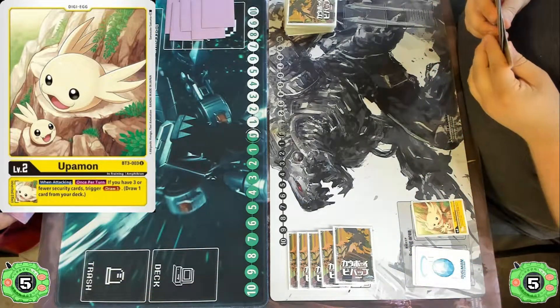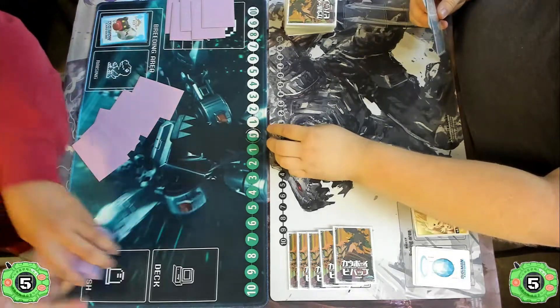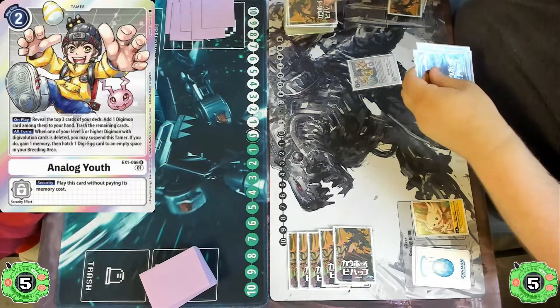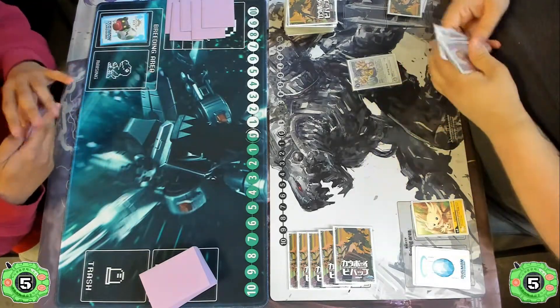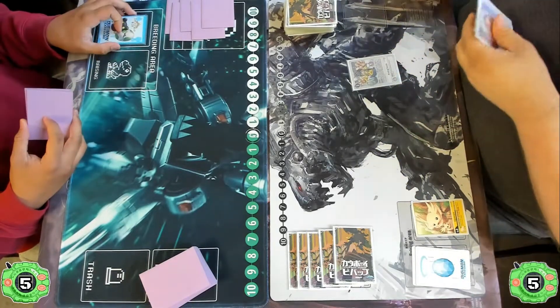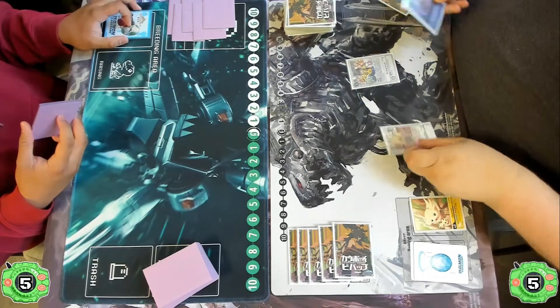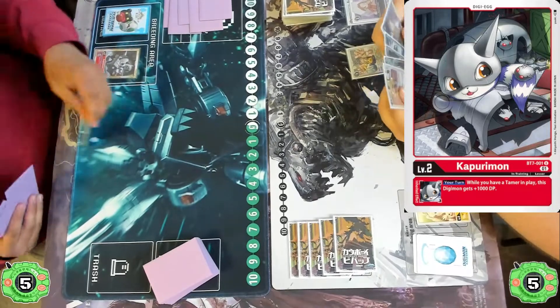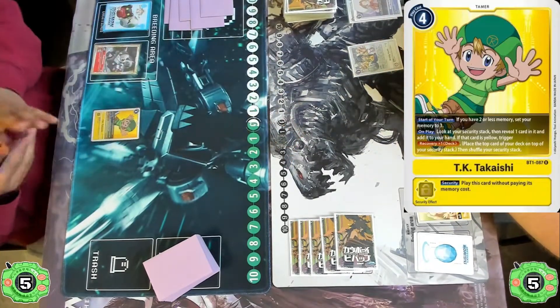The Chirugamon player starts off by hatching an Upamon in the back, and with the yellow Digitama they're able to support things like Bushi Agumon. But it looks like they're missing a rookie, so they're going to play the Analog Youth for two, setting the Agumon player to two and looking at the top three, pulling any Digimon they need — and it looks like they grab a Bokumon.